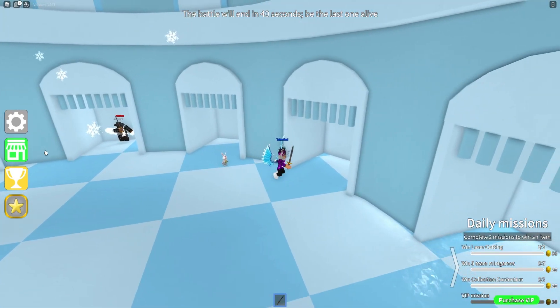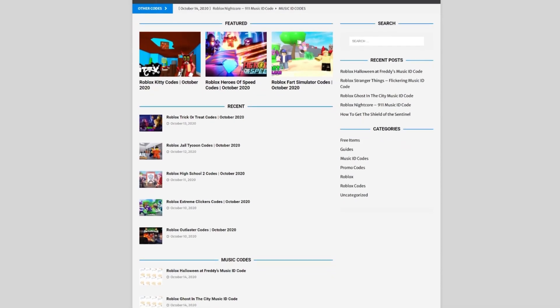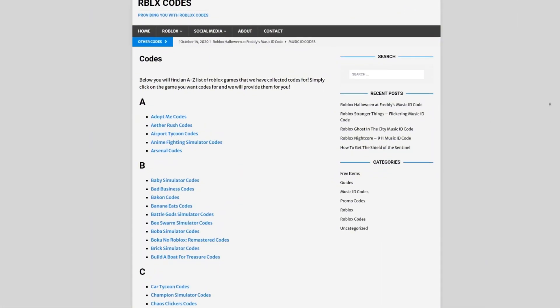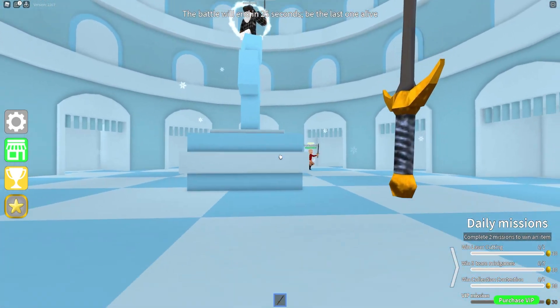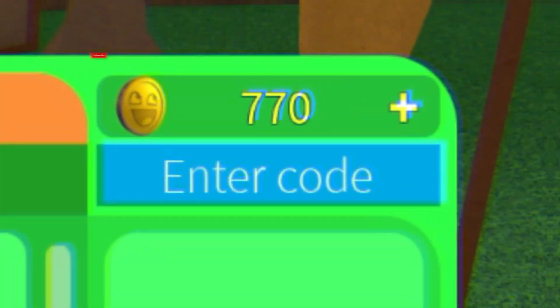Are you tired of watching YouTube videos just to find Roblox codes? I've got a solution: rblxcodes.com. On that website you can find game codes, music codes, and guides. It's an overall wiki for codes for over 300 Roblox games, so if you need a code for a game, it will be there.